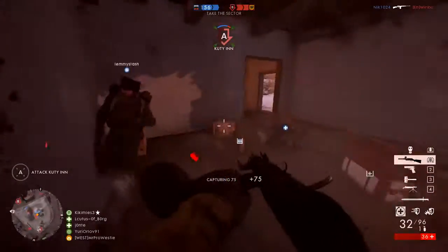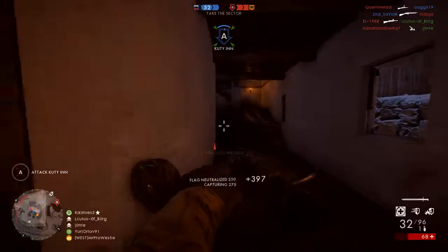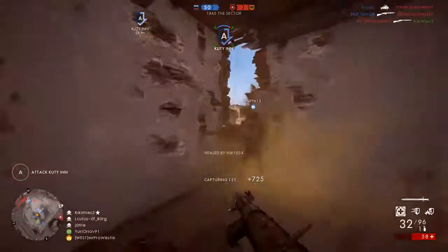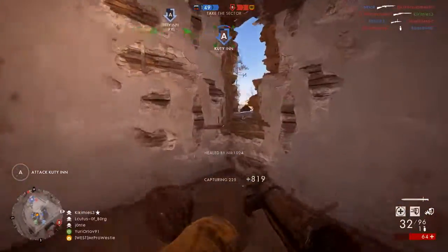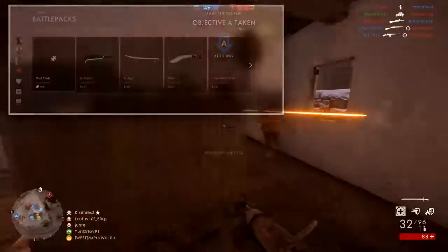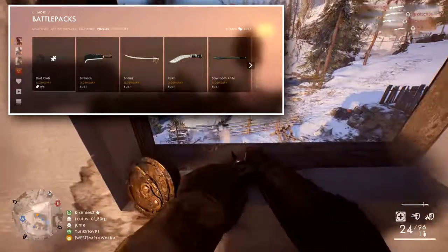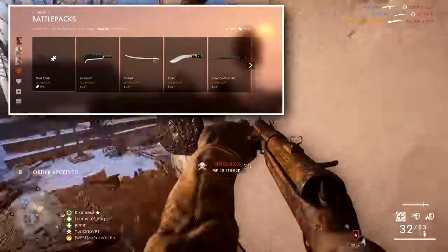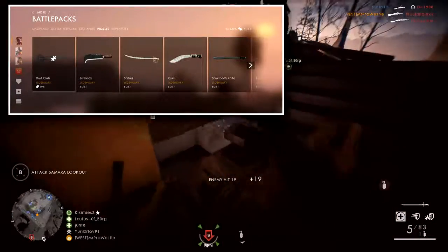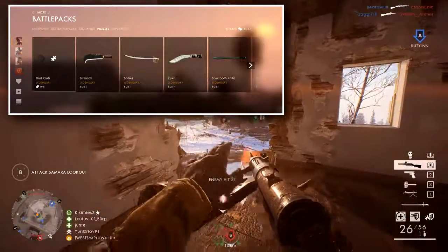It's not just primary and secondary weapons you'll be unlocking — there were supposed to be quite a few melee weapons coming with this expansion. However, I can only find two of them so far. The Cossack Dagger is already unlocked for you and you can use it straight away. My favourite is the Dud Club — a grenade on the end of a wooden stick. It looks pretty cool, and the rumour is it might explode randomly once in a blue moon when you use it. However, DICE has made this a puzzle piece collectible, so you'll need to earn and open battle packs to get it.